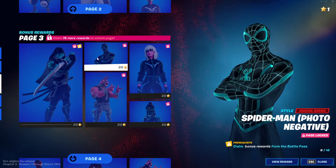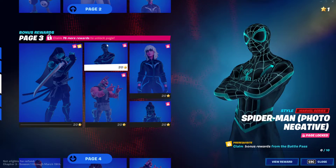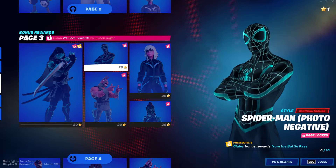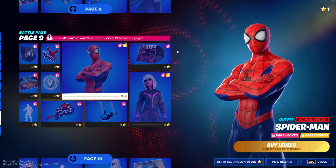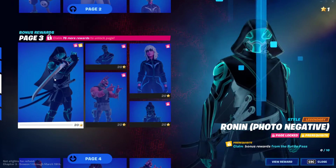And finally for the last condition you need to have the base item, which is basically Spider-Man himself. So what you're trying to unlock right now is the photo negative super edit style. And what you need is the actual Spider-Man skin. You go right here and make sure you own the actual Spider-Man skin — the red one. It just says Spider-Man. Unlock that and you'll have access to the photo negative edit style.